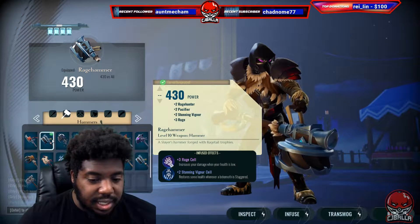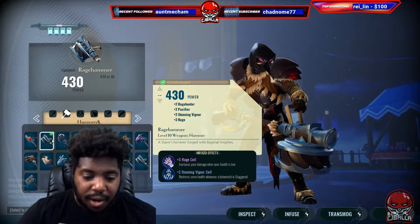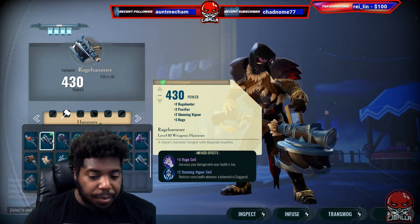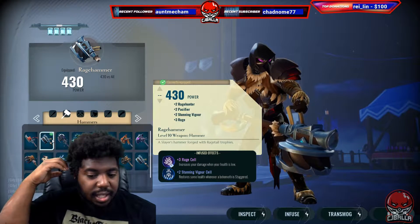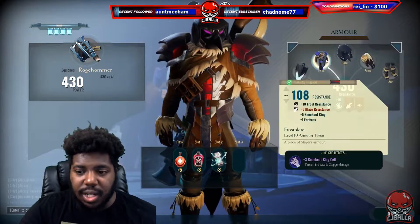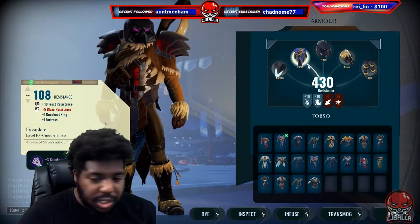What we're gonna have is we're gonna have plus three rage cell on the hammer and then we're gonna have plus two stunning cell on it. The stunning cell is gonna give us health whenever we knock it down. That's just a plus whenever we stagger it, because we're gonna try to stagger it as much as possible with the damage that we deal.